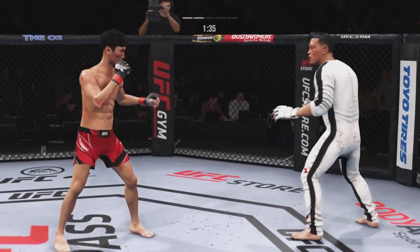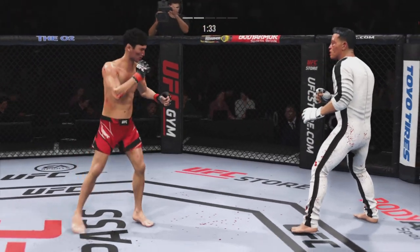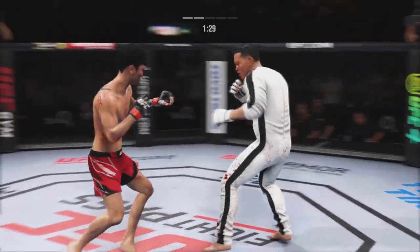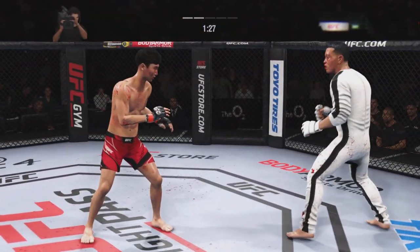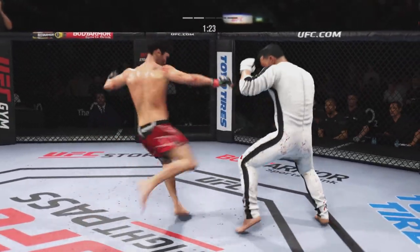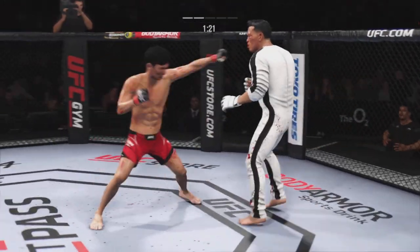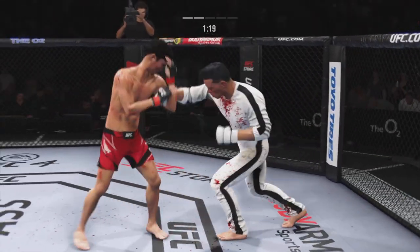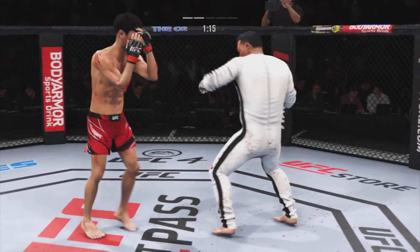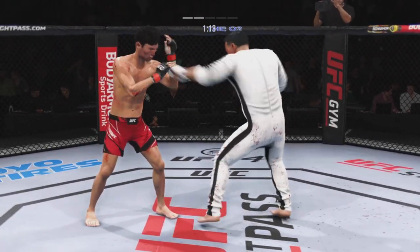He lands the Superman punch — how about it! Choice strike attempt is blocked. Hands high, hands high. He's very tricky when he throws that body kick. Punch over the top. There's no tell on that leg kick. Nice. Keep that pressure.